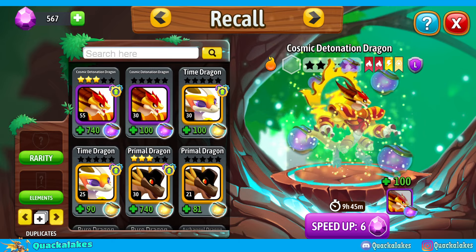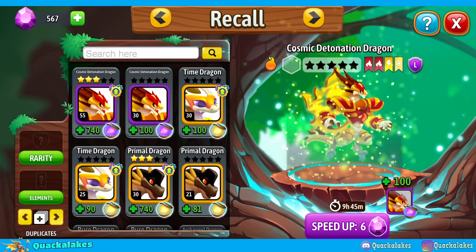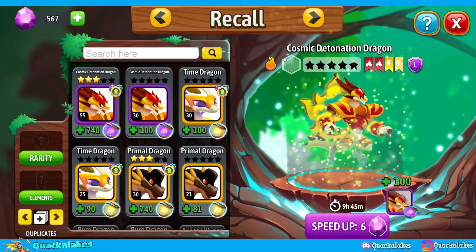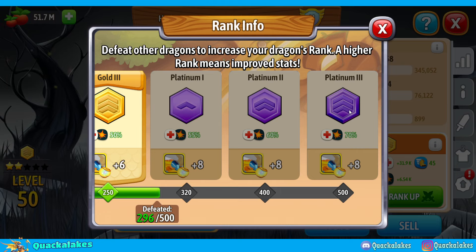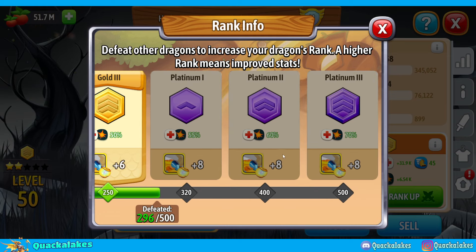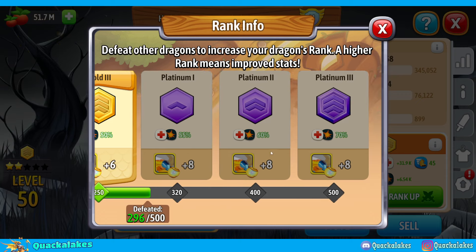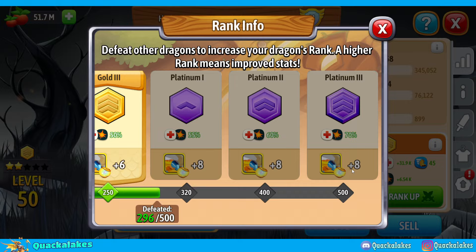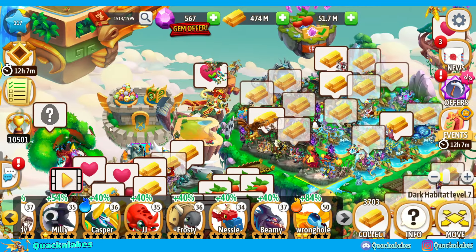We also have a pinned image covering all the quests in the puzzle event — the one with the candy-crush-style gameplay and set quest loops. It shows what the full quest loop is, from top to bottom, so you always know what's coming next. If you don't want to use sites like Ditlep or Deetlist, just right-click and save this image to your folder, and you'll never be confused about the next puzzle quest again.